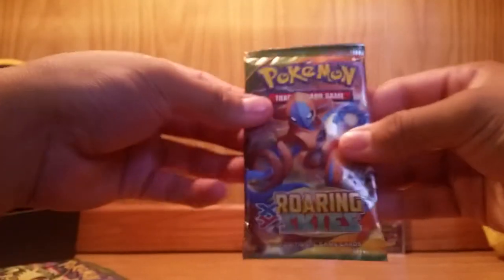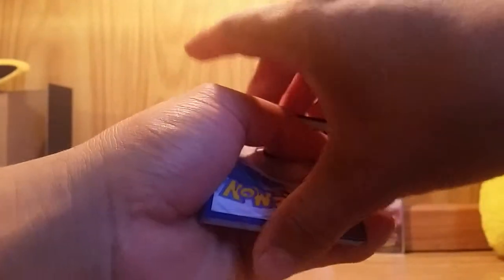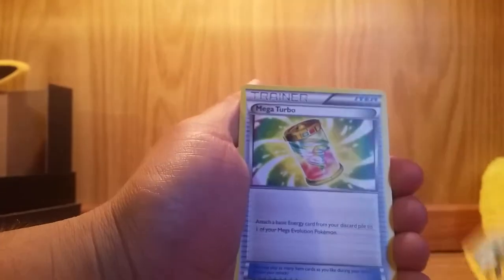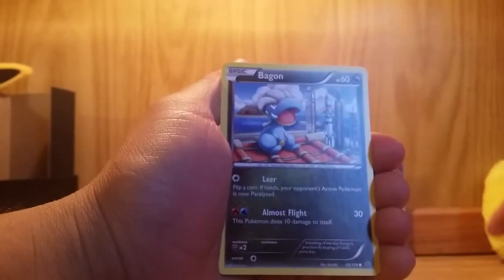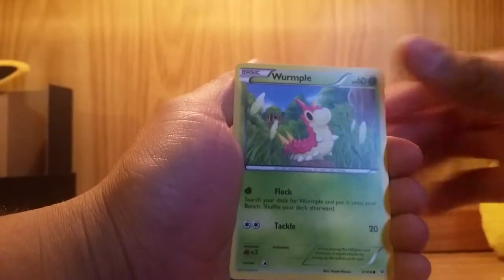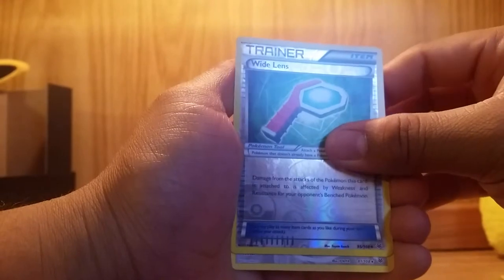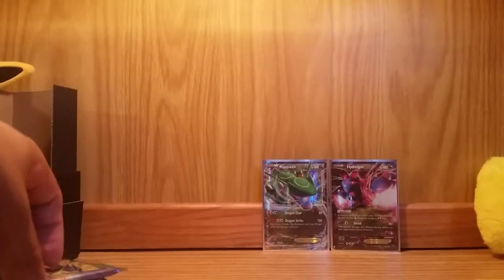Third pack has a Deoxys on the front. Can we go three for three? Here we go — we got a Manectric, Mega Turbo, Tropius, Pikachu, Bagon, Taillow, Wurmple, reverse holo Wide Lens — and we can't go three for three, but we get an Unfezant and Ancient Train. Not bad. Look at those EXs in the back.